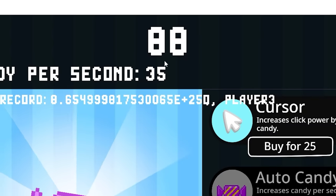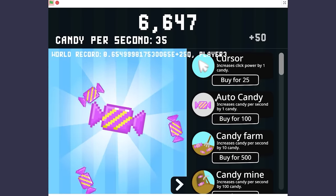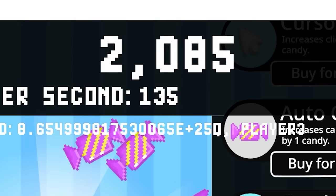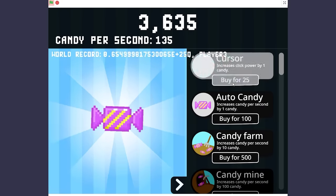Spending all my money on it and now look how fast my candies are going up. I'm going to buy my golden candy — give me it. I'm now at 6,500 candies, so let's buy the candy mine. Mining away — buy your first candy mine. Increases candy per second by 100. I'm going to keep buying this cursor and I'm getting so much candy that I can't even keep up.